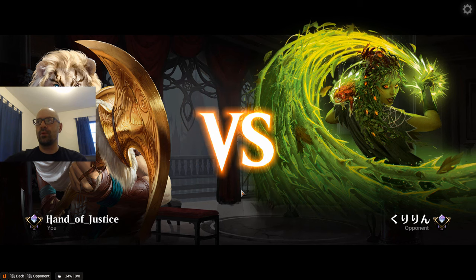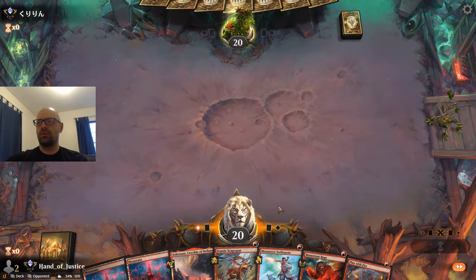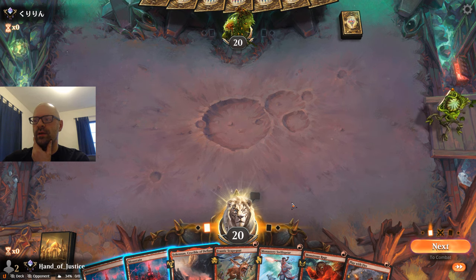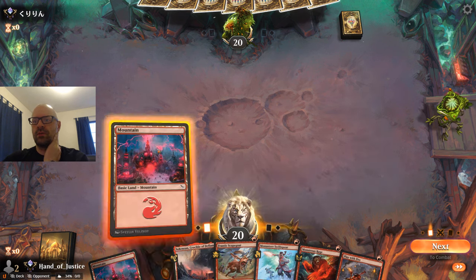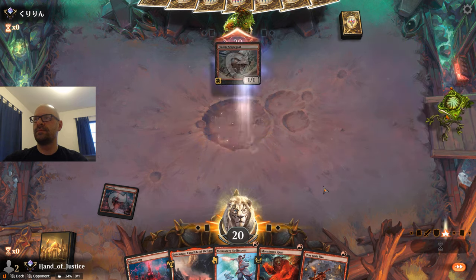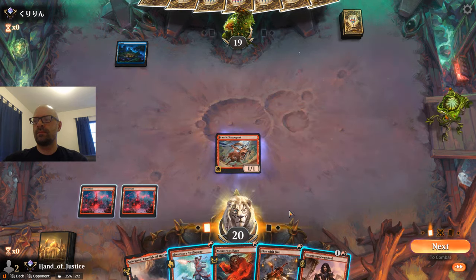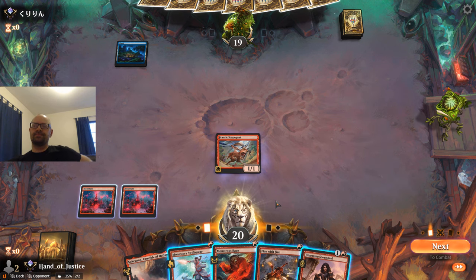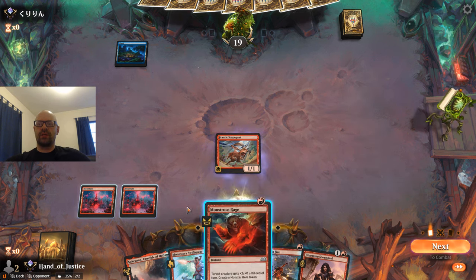It's also nice — I've seen a fair amount of Boros Convoke and unfortunately those have not been recorded games, but they do show in the data set and those have been good so far. Now I think I just want to lead out with Scapegoat because then we can go Swiftspear into Monstrous Rage and give it menace. So normally I would lead out with Swiftspear, but I think I like leading out with Scapegoat here. Could go Scoundrel — they could have Fading Hope, which is why I'm a little bit unsure about running out the Monstrous Rage here.